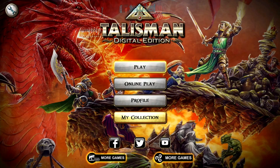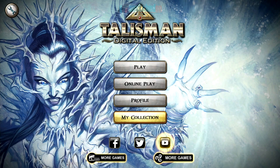Hello, welcome to Switched On, Paul speaking, and today we're going to be looking at a new game that's come out on the eShop. It kind of dropped a little bit out of nowhere, but it's here now, which is a good thing, and that's Talisman: the Digital Edition.